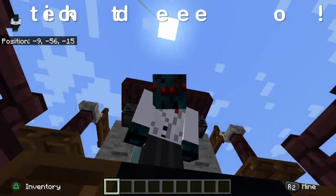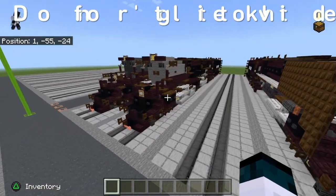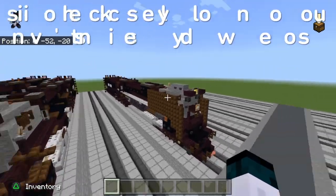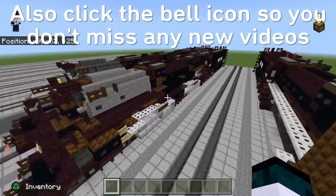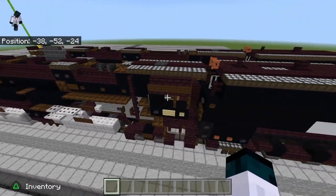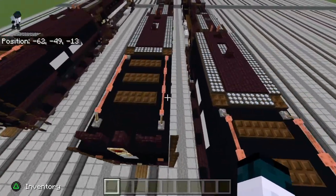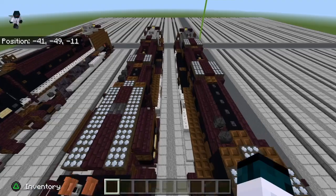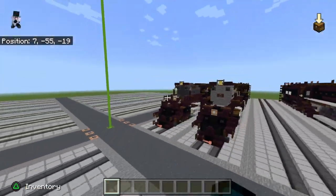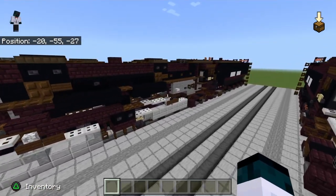Hey guys, it's Spicy Spider, we're back with another tutorial. Today we're doing an updated version on the 3985. I have the 844 that will be coming out later — I'm still tweaking it. We're building the 3985, the Challenger, which is commonly referred to as the Challenger — basically like the Big Boy but smaller. The 3985 was built in 1943; the Big Boy was built in '41.